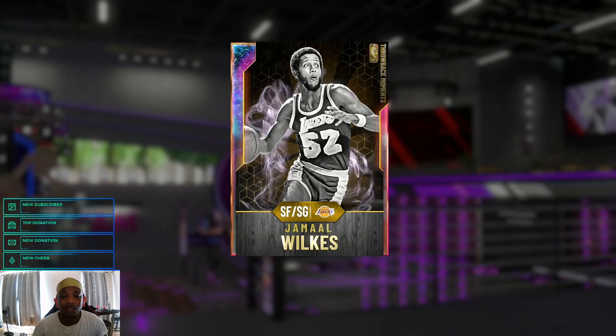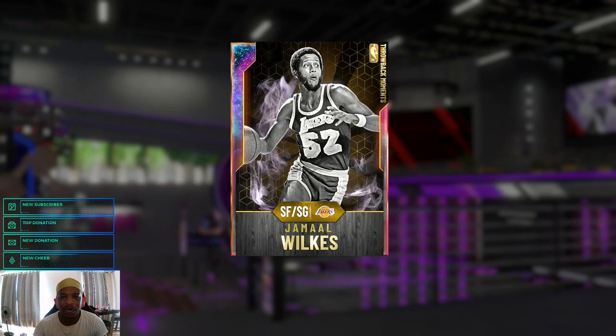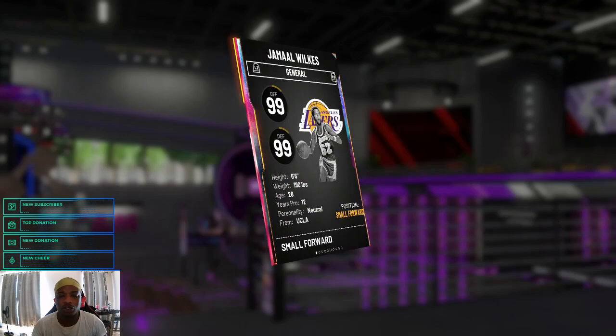I did a pack opening on Twitch, spent 200K, didn't pull any card except Phil Jackson — might do gameplay on him. But I ended up buying Jamal Wilkes because he had a Buy Now option, so I said why not. I'm gonna do gameplay on him — he's a small forward/shooting guard who played for the Lakers.